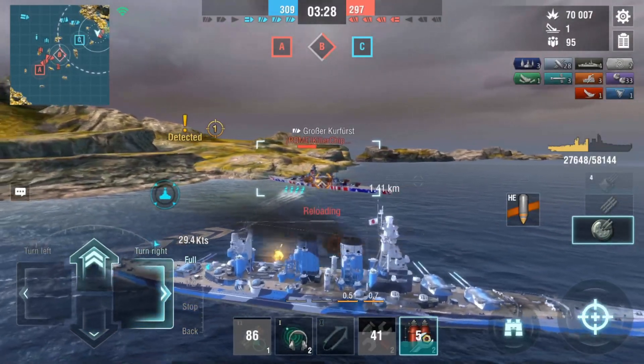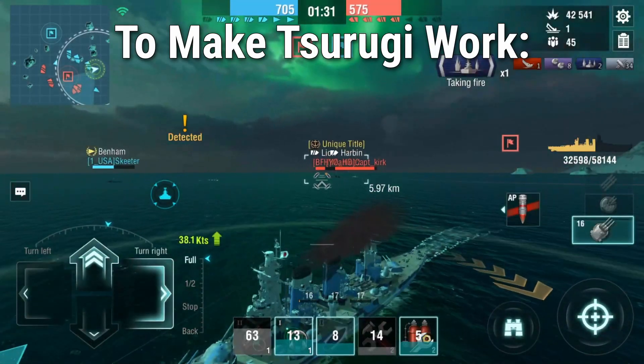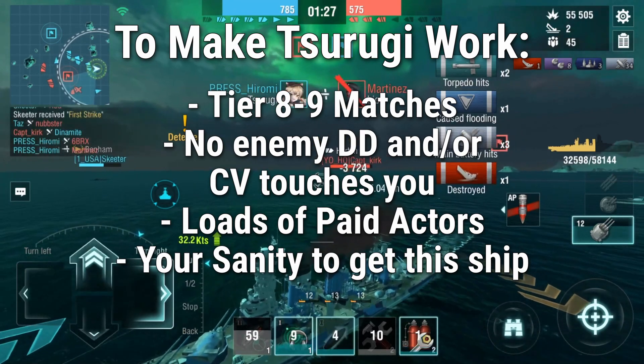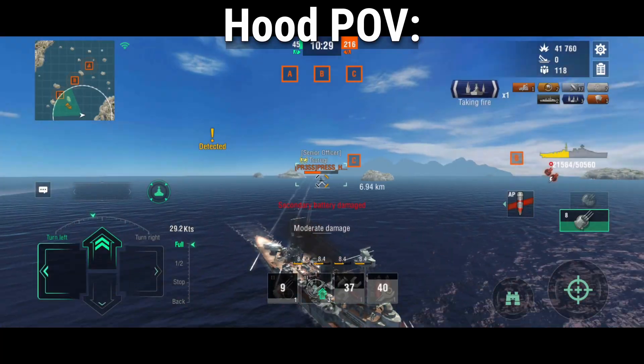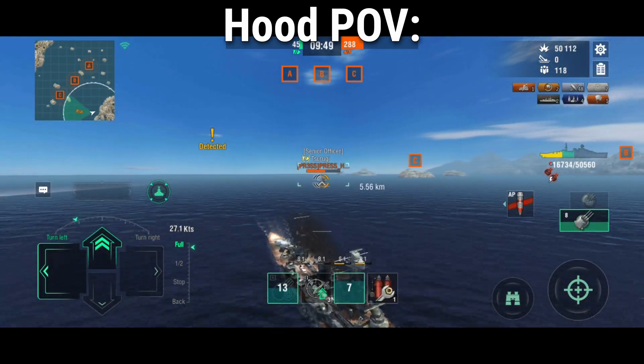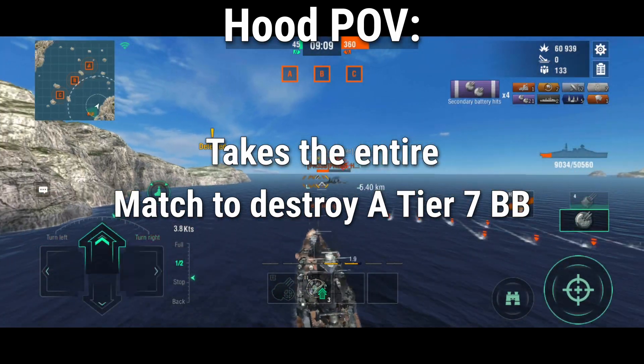The Tsuruge is a ship that has potential, but never in the hands of an intermediate player. This requires tons of RNG and praying no CV hits you first or a destroyer YOLOs into you. If against a ship that kites, you will spend the entire match killing one ship while the rest are most likely dead, because you are a wasted slot on the team.